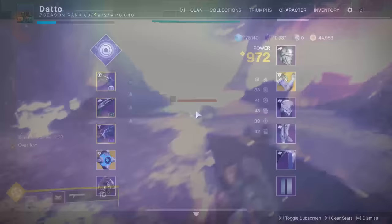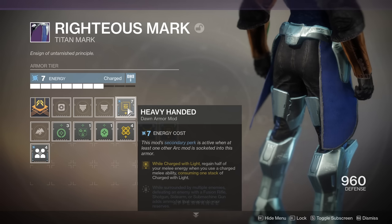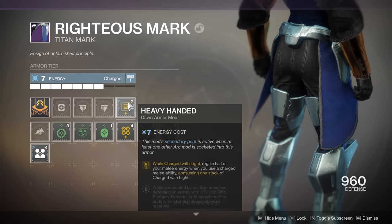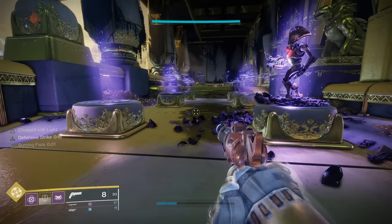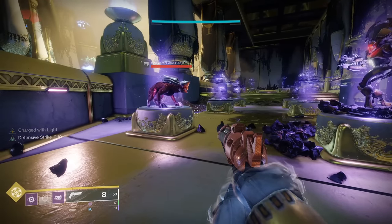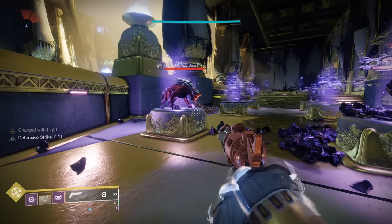The 7-cost mod Heavy Handed only seems worth it if you're able to fulfill the bonus effect for activities like Sundial and Gambit, or if you're running a high energy melee based build that relies on the charged version of a melee attack rather than just hitting something with your fist. Half melee energy back isn't too bad — but is it 7 energy good? The Mk44 Stand Asides give that amount of energy back on a hit, so it's almost exotic quality. I probably wouldn't use this mod without a pretty solid build in mind.